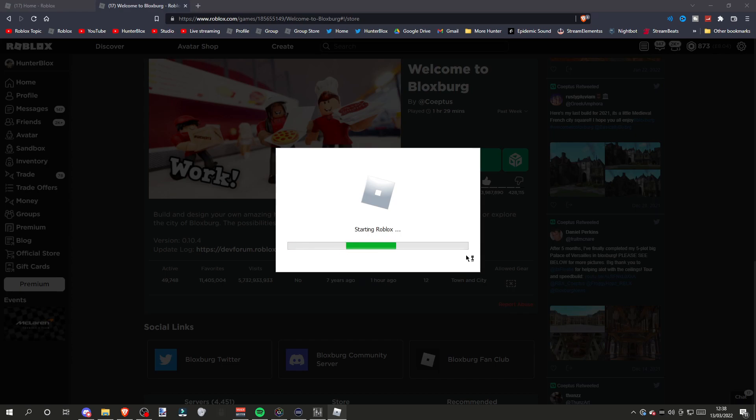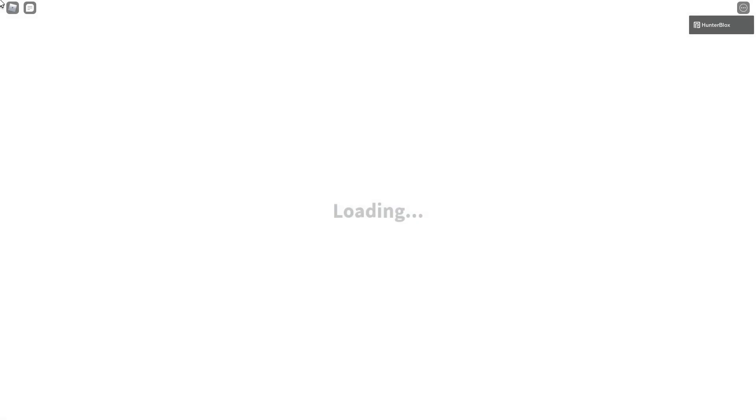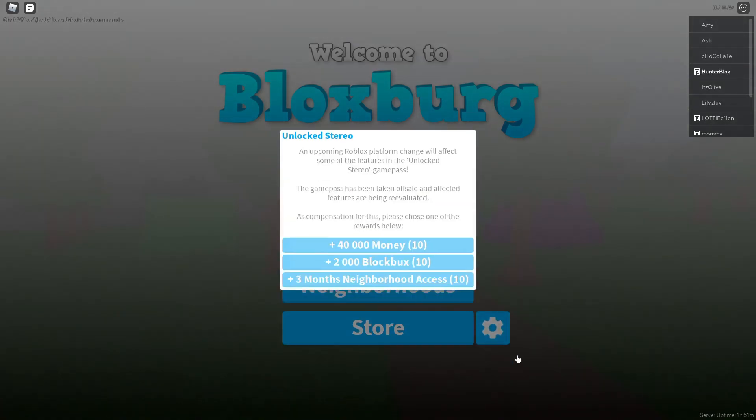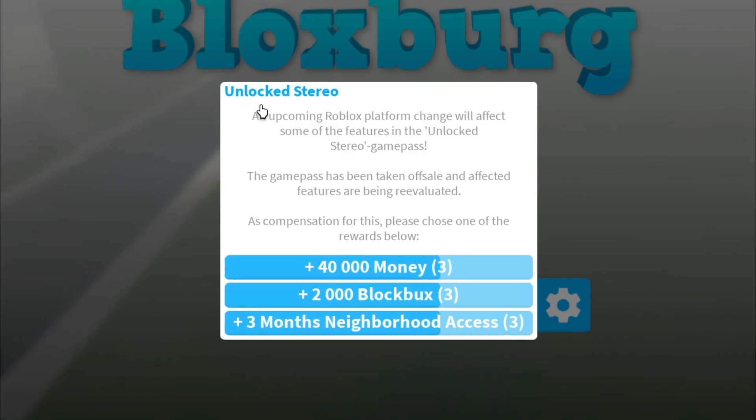When you join Bloxburg, you should get a prompt to buy something or get given something. So as you can see, I just joined Bloxburg, so if I click continue — unlock stereo.